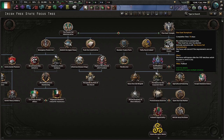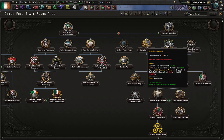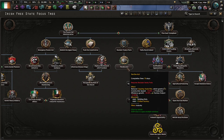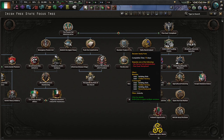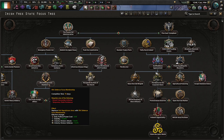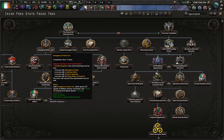If you do go with Fine Gael, whichever path you go down, take this focus first — it'll get rid of the IRA debuff completely. Then go into Reclaimed Treaty Ports and the Anglo-Irish Trade Agreement. This will get rid of the Trade War debuff regardless of what you do, and it'll add some factories and a couple of Dockyards as well.